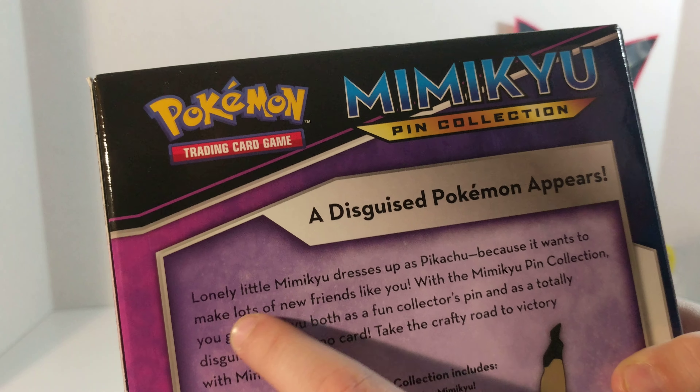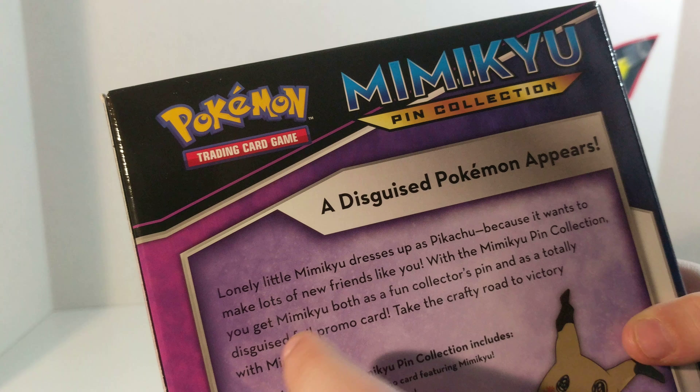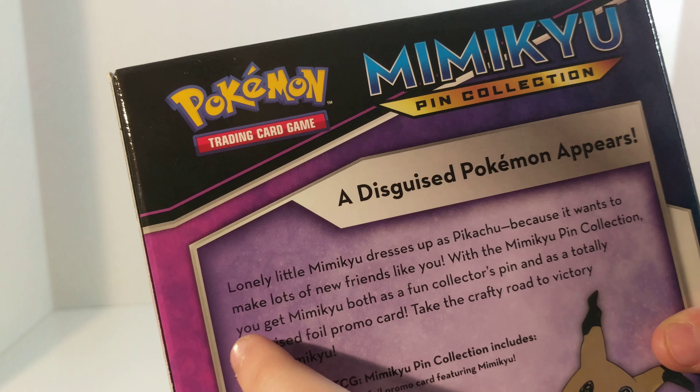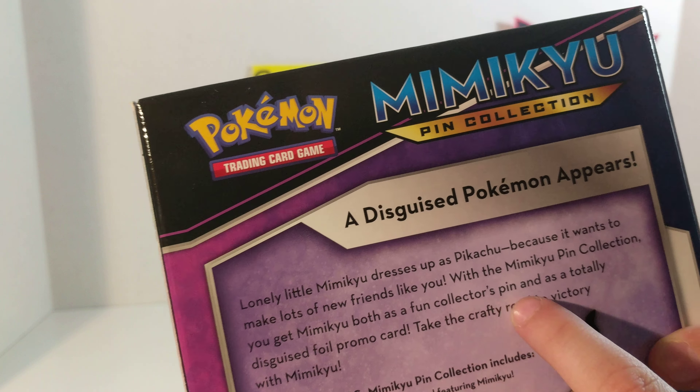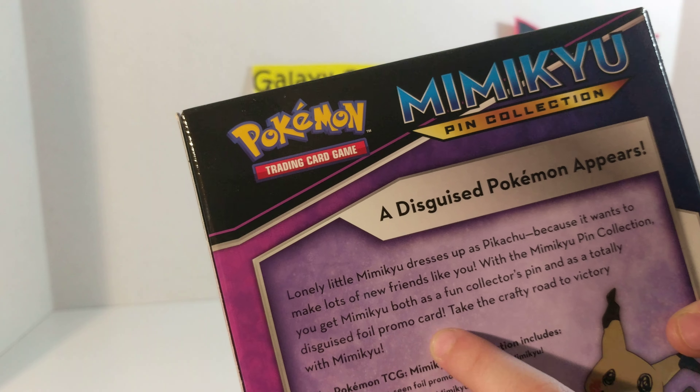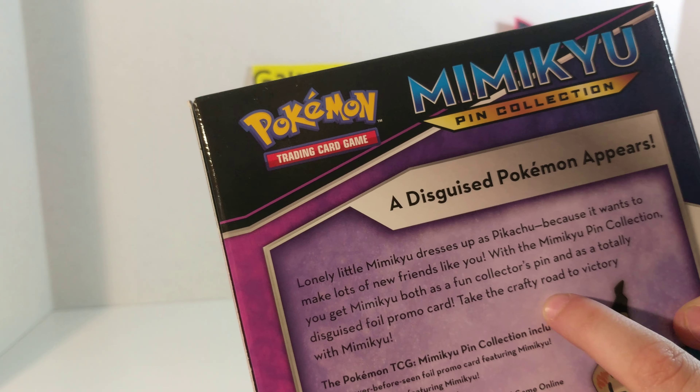It says: Lonely little Mimikyu dresses up as a Pikachu because it wants to make lots of new friends like you. With the Mimikyu pin collection you get Mimikyu both as a fun collector's pin and as a totally disguised foil promo card. Take the crafty road to victory with Mimikyu.